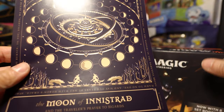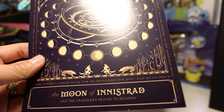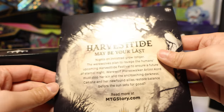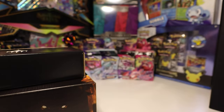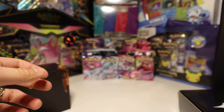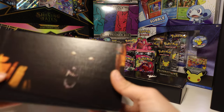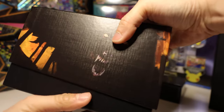It looks like we have a description of the plane. And yeah, werewolves, werewolves, werewolves. We got our typical empty box, just used as a spacer. Put it in the back here, and then we got our card container.